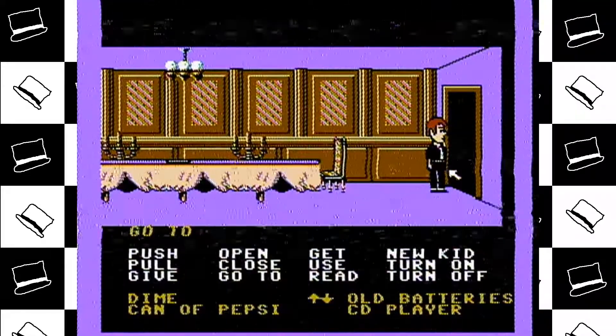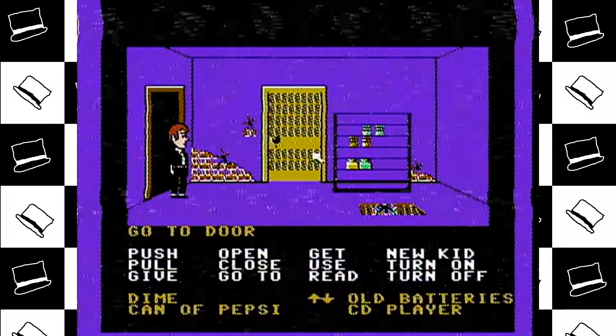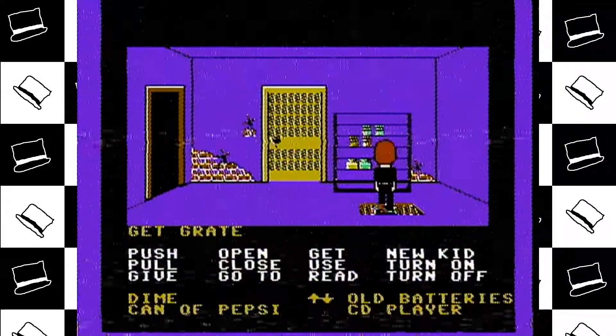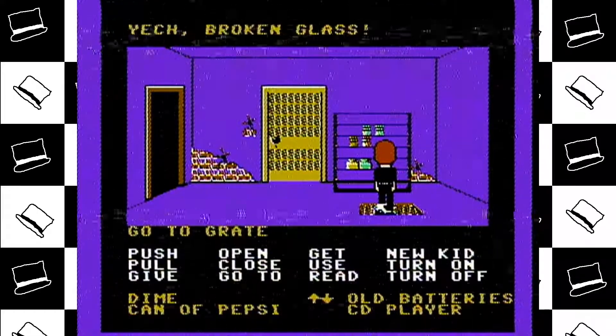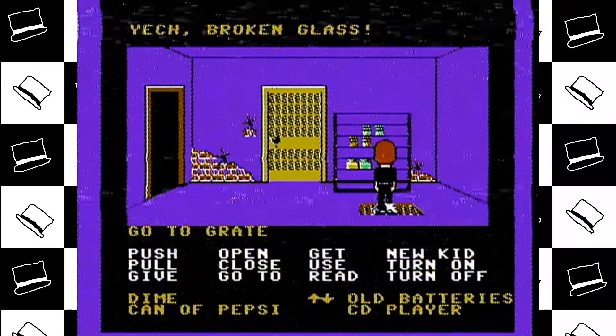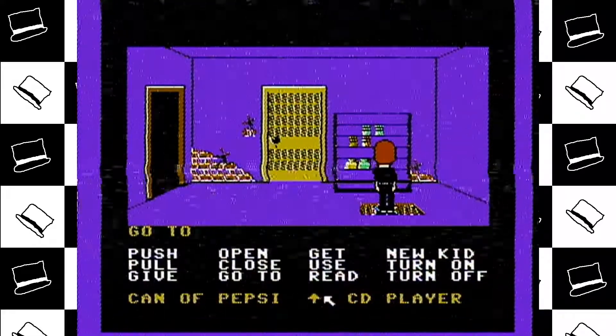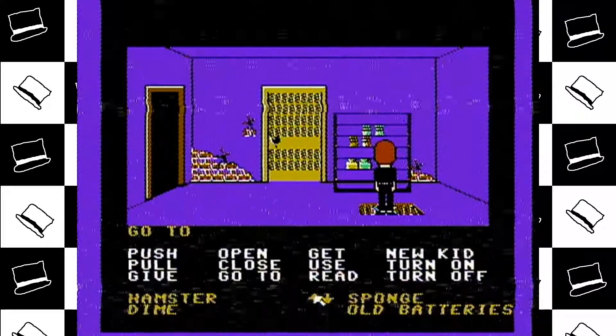Dave, why are you this way? I hate Dave. Can you open the door now, Dave? There's broken glass now because Dave's a moron. Just use a broom to scoop it up. I don't have a broom, kid. I have a sponge, though.